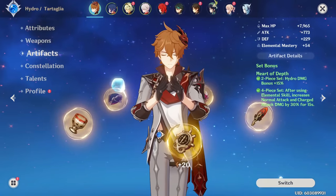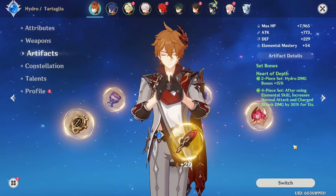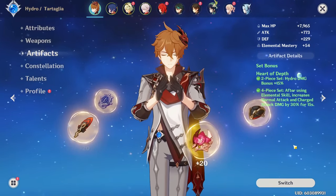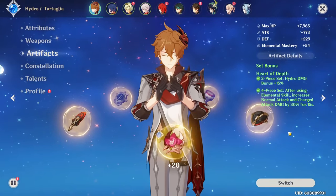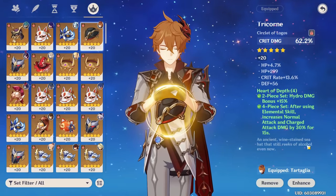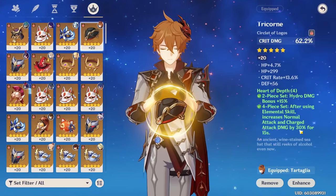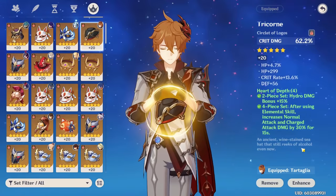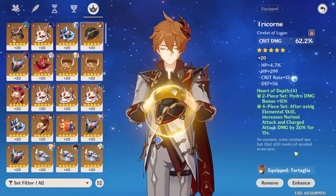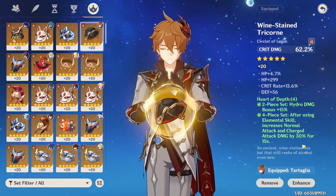For building Childe, the Heart of Depth set is best in slot overall, but there are many viable options — especially if you have better substats on them. The stats and substats of your artifacts are very important when choosing a set. Heart of Depth gives 15% hydro damage bonus on its 2-piece, and the 4-piece increases normal and charge attack damage by 30% for 15 seconds after using your skill. Since Childe usually doesn't stay in his skill too long, you fully benefit from the 30% buff.